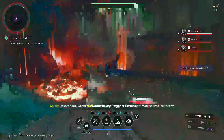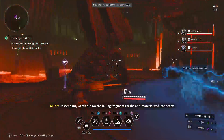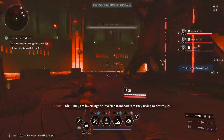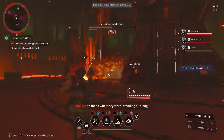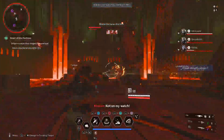Ironheart Descendant, watch out for the falling fragments of the anti-materialized Ironheart. They are inverting the inverted Ironheart. Are they trying to destroy it? So that was what they were intending all along.